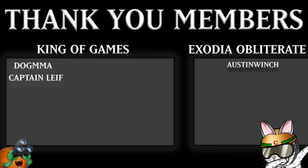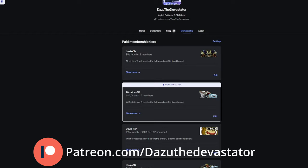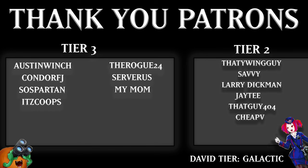Huge shout-out to all of our patrons — because without the patrons I can't make any of the content on the channel. Thank you to all the channel members for joining and being a part of the Rescue Squad. Special shout-out to our King of Games: Dogma, Captain Leif, and the one and only Austin Winch — Obliterate! You can join the Patreon by clicking the link in the description below to get access to free booster packs, giveaways for signed cards, booster boxes, and so much more. Special shout-out to all Tier 3 patrons: Austin Winch, CondorFJ, Essel Spartan, It's Coops, Rogue24, Severus, and most importantly, my mom — thank you so much for being a Tier 3 patron. Devastator Squad, you guys are absolutely amazing. Until the next video, you Slifer Slackers, stay awesome.